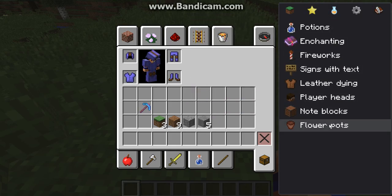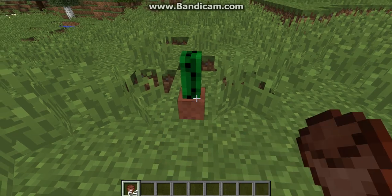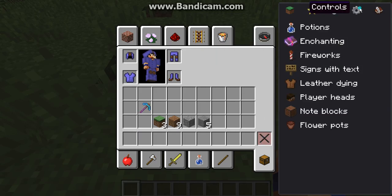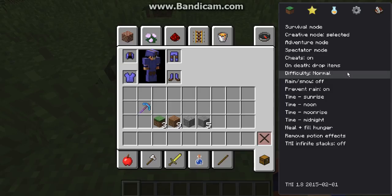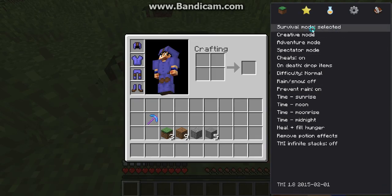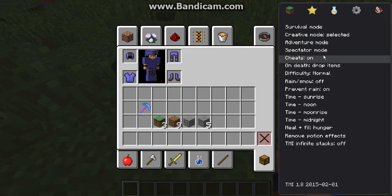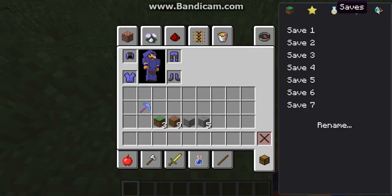Note blocks — you can get different notes. Flower pots — you can choose what flowers are in them already. Oh my god, so good. You guys really need this mod. It also tells you if it's on the latest update — 1.8. Survival mode, creative mode, adventure mode, spectator mode — this is so cool. You can also turn on cheats from in-game. And there's moonrise, midnight, sunrise — some really cool time options.